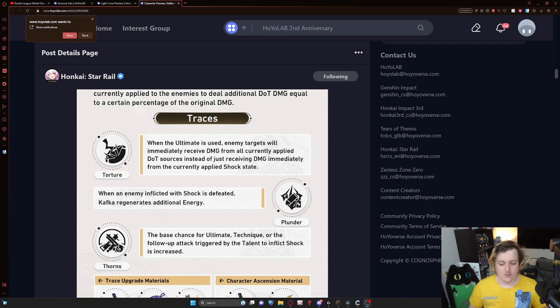This is just really good. Her skill already procs off DOT damage, and now this trace will allow her ultimate to do that as well. So you have her skill proccing off the DOT and also her ultimate proccing off the DOT, which means just more damage all around. Her second talent is 'Plunder' — when an enemy inflicted with shock is defeated, Kafka regenerates additional energy.